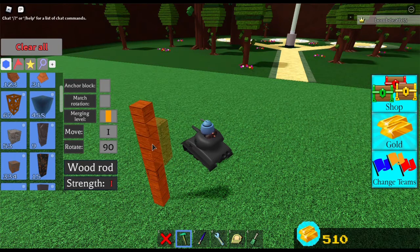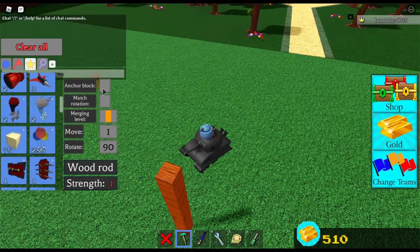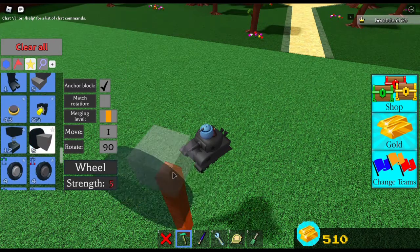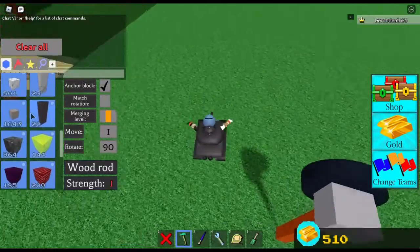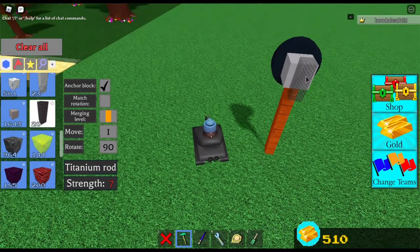So first, fill that up, then build a wheel. I will be leaving a poll in the description where you guys can vote for what kind of item — actually, I won't even leave a poll.